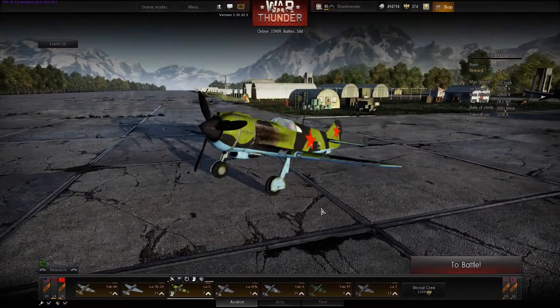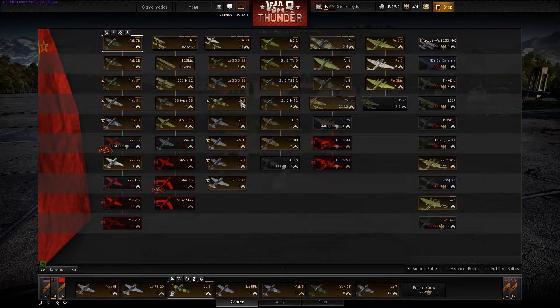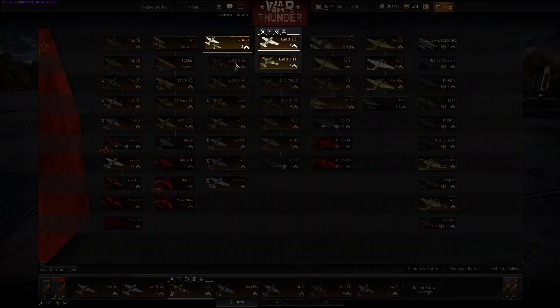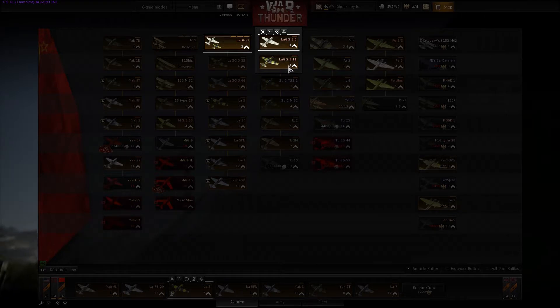This is one of the new planes, the tier 7 LA-5. You also have the Yak-3P, which I haven't got yet. The LA-5F tier 8. And two LAG-3s — they replaced the LAG-3-35, got moved up to 4, and two LAG-3s replaced that LAG-3-8, LAG-3-11.